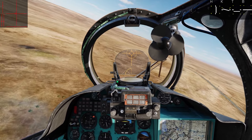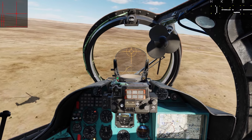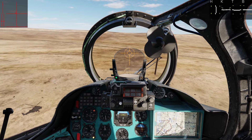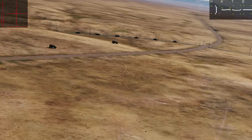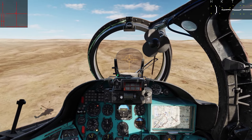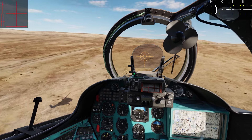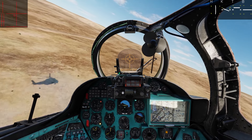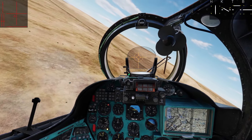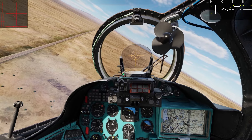Those will be our friendly ground forces closing in for the attack down there. Hopefully seeing us overhead is good for their morale. Some tanks and BM-21s which have probably been firing into the town — presumably they'll be going in soon. It looked like most of the remaining targets the gunner could see were on the west side of town, so I'll make a bit of a wide arc to give us a slightly better angle of approach towards those.